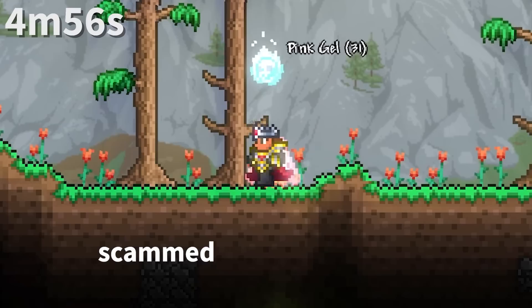Before 1.3, Pinky was just a regular slime that dropped 1 to 2 gel. It really wasn't worth it to kill, other than the one gold it drops, of course.